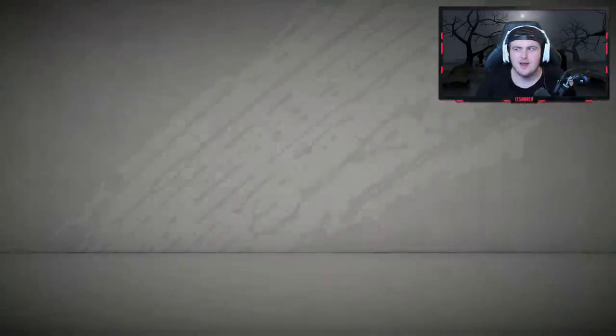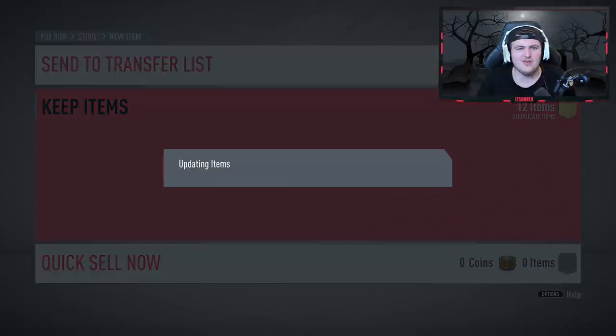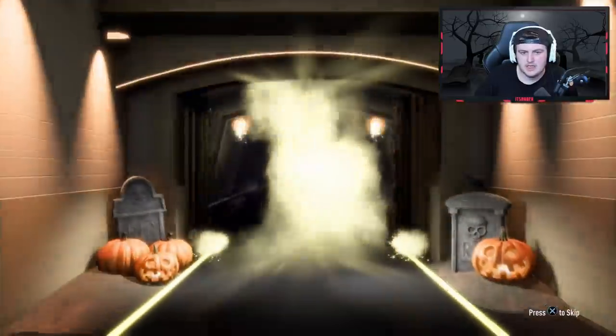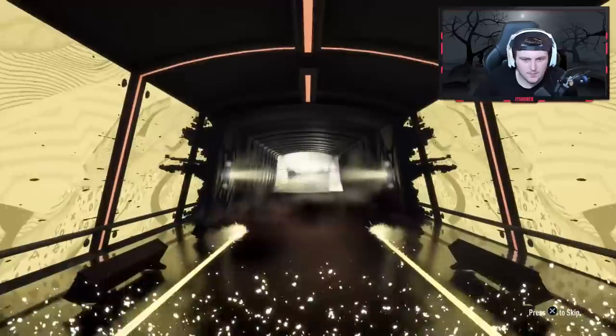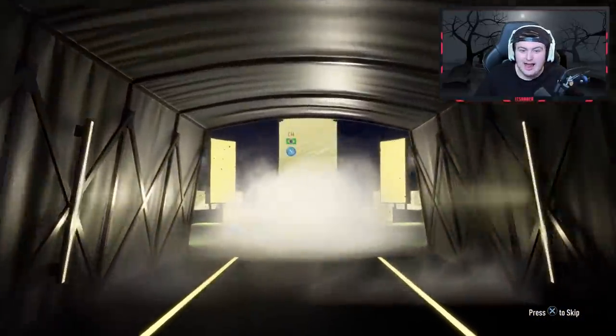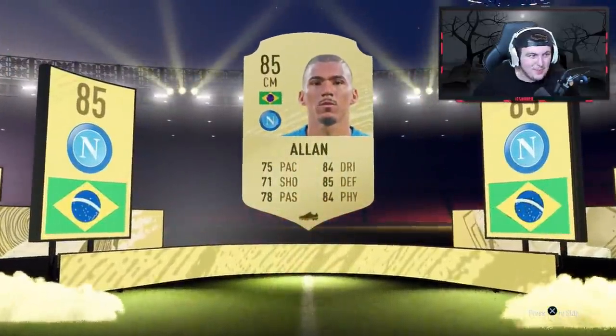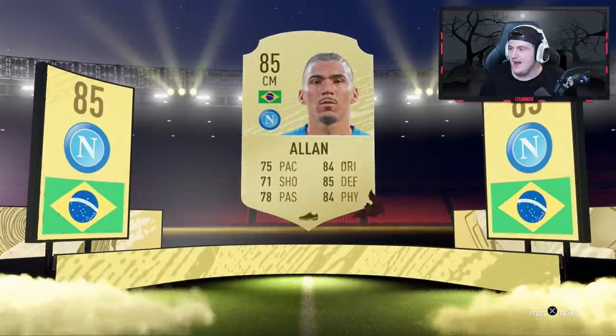I just don't understand this at all — maybe I'm being facetious but I truly do not understand why. Cool special cards, I guess, but I just don't know. EA, you do you. We've got something — at least a board, no walkout sadly. It's going to be Brazilian central mid: Alan! This is legit the first time I've packed Alan this year. That's a really, really good pull.